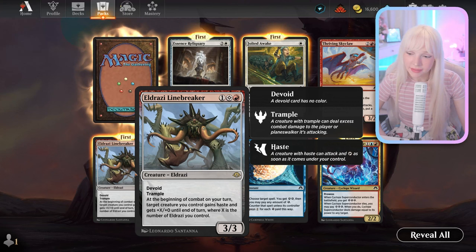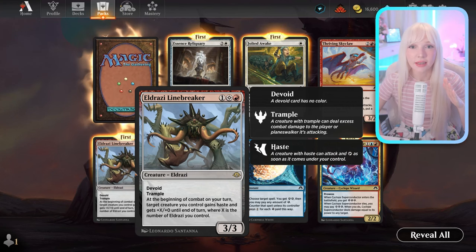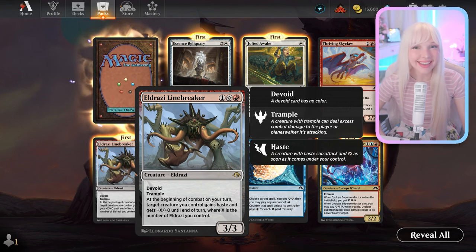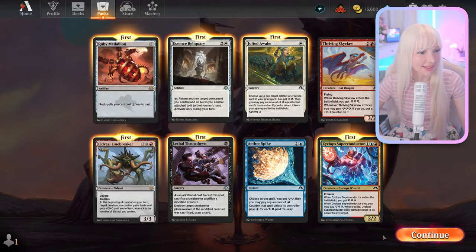One thing I don't like about some Eldrazi cards is that lots of Eldrazi don't have eyes — because they come from the Blind Eternities. Ruby Medallion — nice, I like these, these are cool.